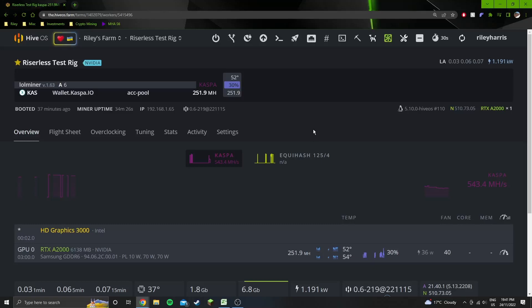Hey guys, welcome into another YouTube video. In this video I'm going to be doing a bunch of testing, redoing a bunch of testing on the A2000. First up is Casper, then Flux, because those are the two that have had minor updates and changes that affect the results. After those two I'll do all the same settings on all the other algorithms and find out what the power draw at the wall was, because previously I only had the software power measuring device reading.